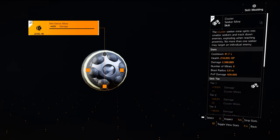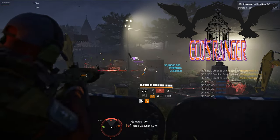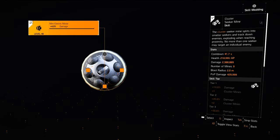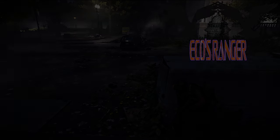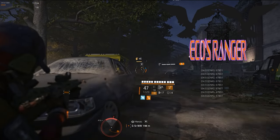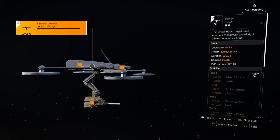Speaking of which, the cluster seeker mines are an explosive tech delivering a significant amount of damage to numerous enemies at a time. They also create needed opportunities to stay alive by making enemies flee or dodge each mine. Then there's the aforementioned striker drone, which provides good tick damage, activates and maintains the weapon damage buff within Sync, and distracts enemies so the Eco Ranger can apply pressure offensively to accomplish his objectives.